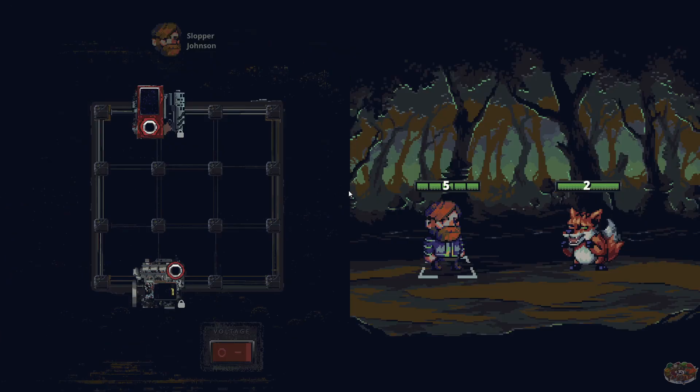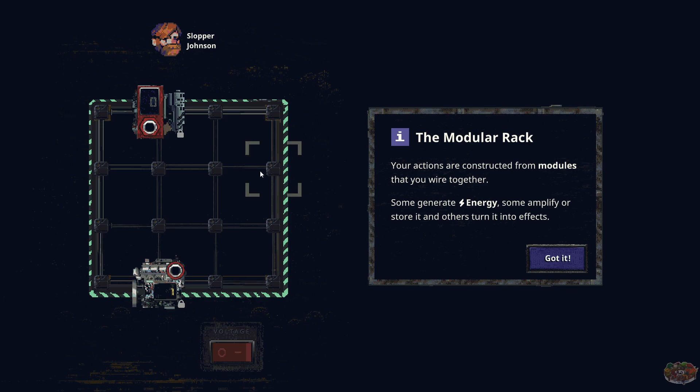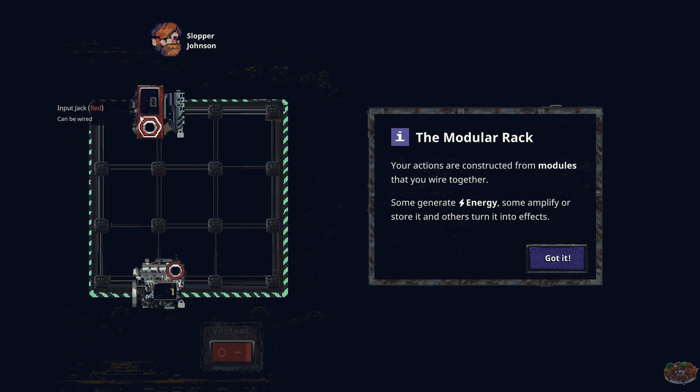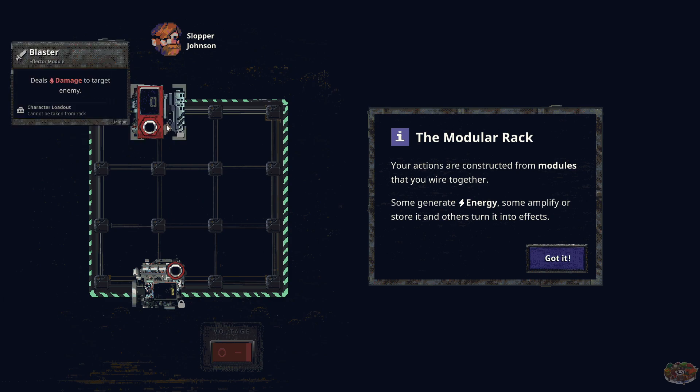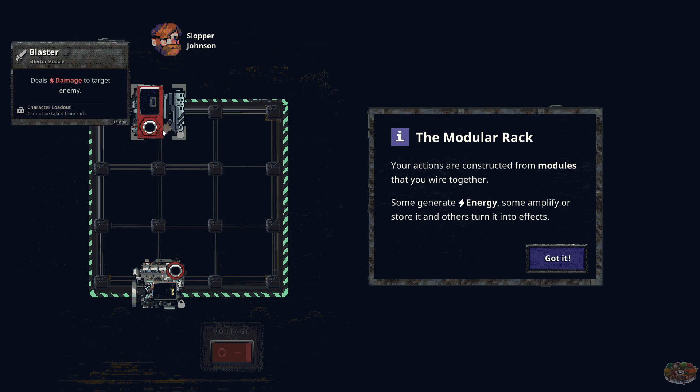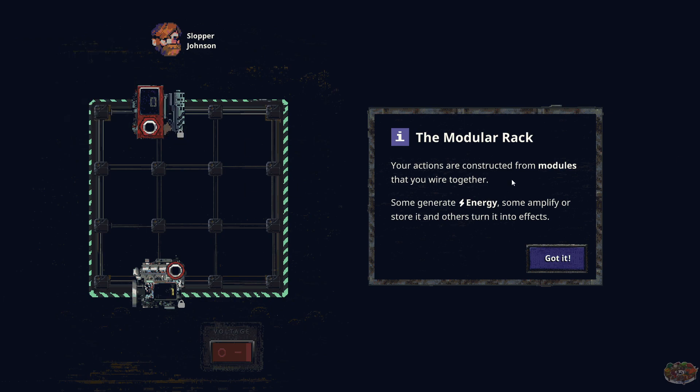Look at this — this is interesting. Like I said, you hook up machine to machine. Let's say this is your energy and you're sliding over — yeah, that's actually exactly what you're doing. That's really cool. Your actions are constructed from modules that you wire together. Some generate energy, some amplify or store it, and others turn into effects.